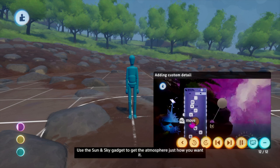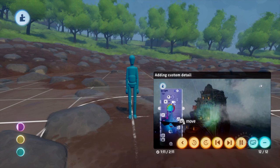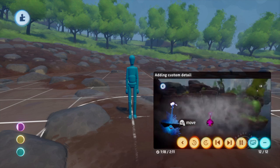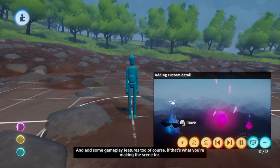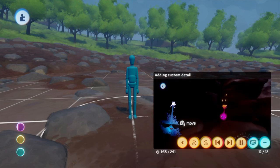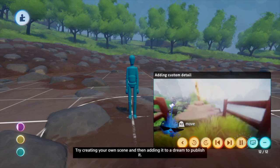Where would dirt or foliage accumulate over years of use or disuse? Where would people walk the most and wear away the grass? You can even search the Dreamiverse for things other dreamers have made to add to your level. Use the sun and sky gadget to get the atmosphere just how you want it. Add spot and diffuse lights to help the player find their way around — light the darker corners or highlight your scene's features. I also use the ground chunks or rocks scaled massively to create distant mountains. It's important to remember to add some ambient and spot sound effects to really bring the scene to life. And add some gameplay features too, of course, if that's what you're making the scene for. I'm going to hide some treasure around my scene, set up a score gadget and timer.